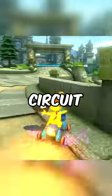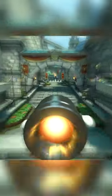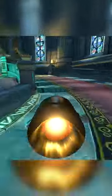This is a Bullet Bill, and this is Hyrule Circuit. Activate your Bullet Bill as you're about to go off the glider ramp. This isn't exactly an extension, but you'll go down the stairs really fast. You'll also be invincible during a very vulnerable section of the track, which helps the time.